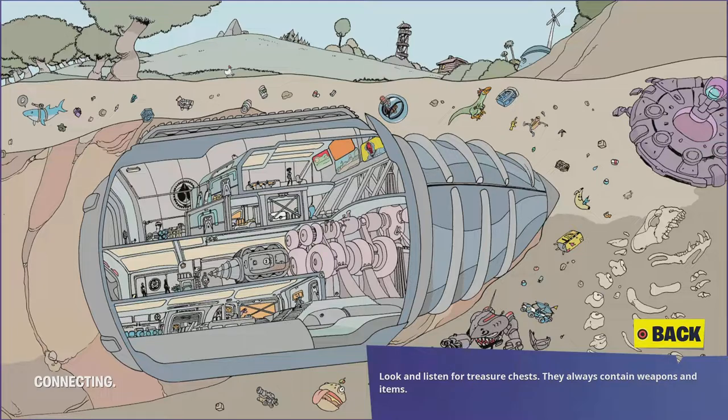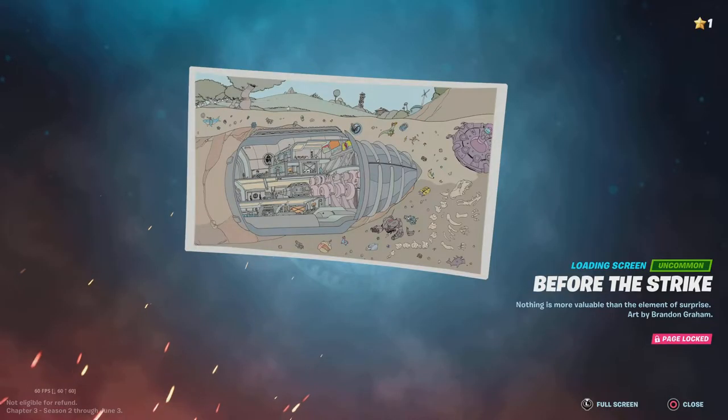As you can see there's a UFO, Raptor, Baller, the Mech, Peely, Dinosaur Bones, Vending Machine, a shark with a cannon on his head, and a few other things — also a supply drop and barrels, like a cannon, burger and all that stuff. That looks cool.